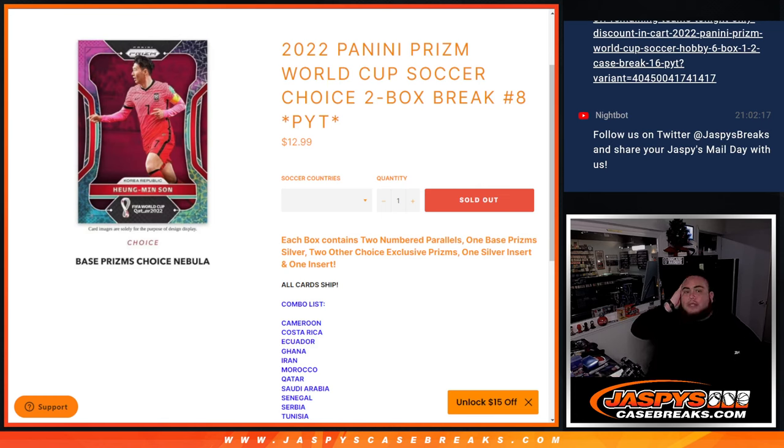What's up everybody, Jason here for JazzBeastCaseBreaks.com. 2022 Panini Prizm World Cup Soccer Choice Edition just sold out. This is a two-box break, Picardines number 8. And again guys, we have number 7 and 8 up on the website — number 8 sold out before number 7.